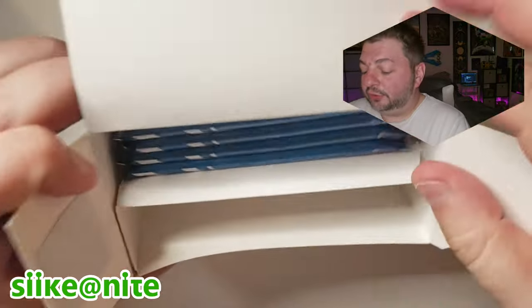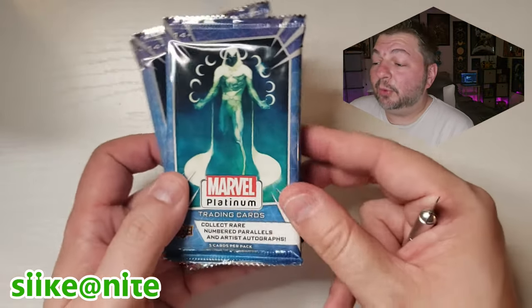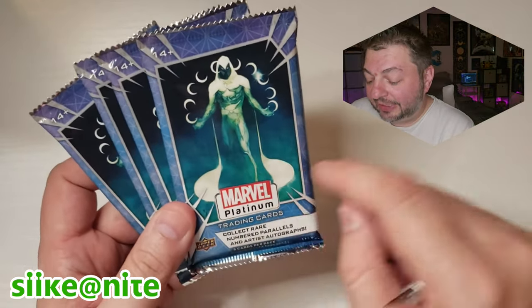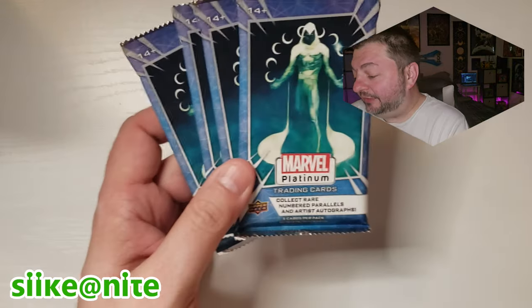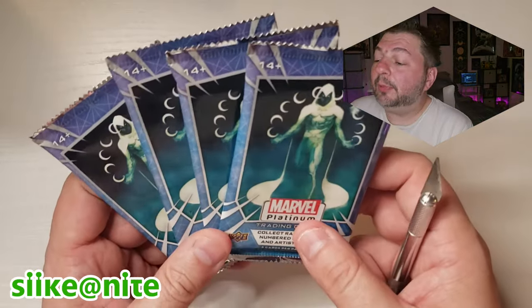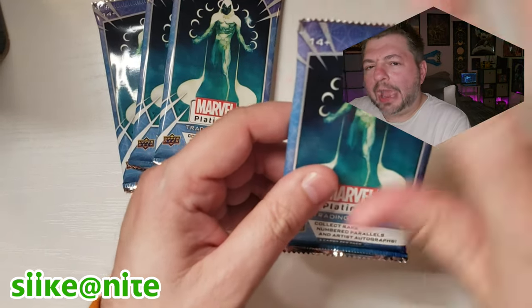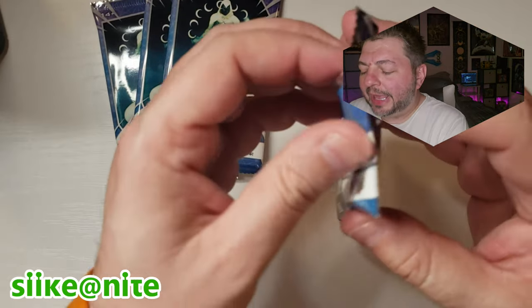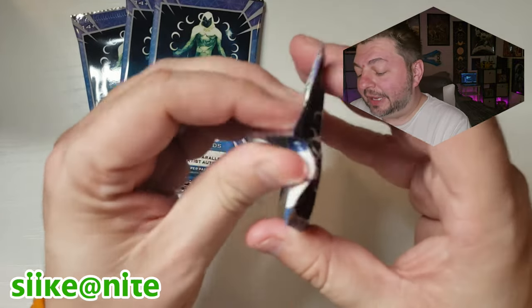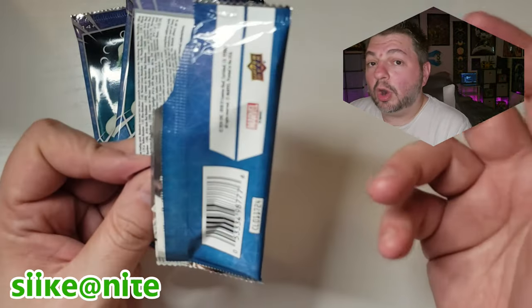We're going to do some fun stuff with Crow here on the show as well. Here's what a box looks like — you get four packs and they have Moon Knight on them. That was the big selling point for me, seeing that Bill Sienkiewicz artwork on the packs themselves. That's amazing. These are kind of chromed out — pretty much every card has a platinum look to it, very reflective, so I'll do my best with the lighting so you get a good shot of these cards.